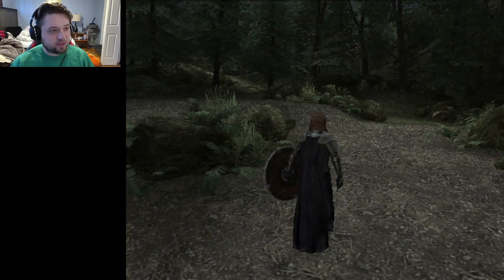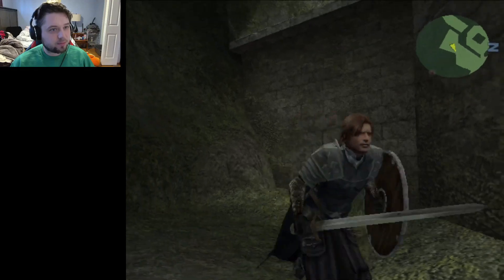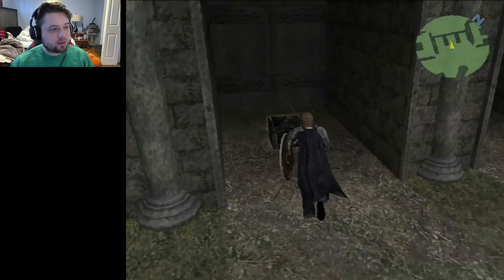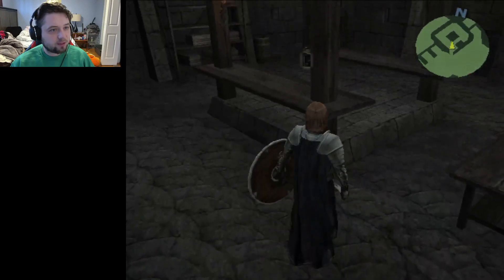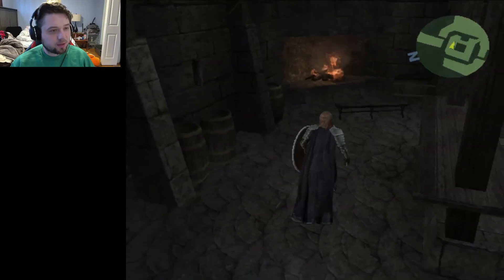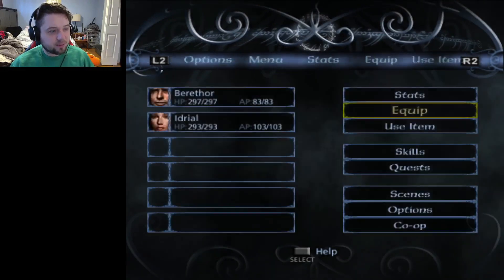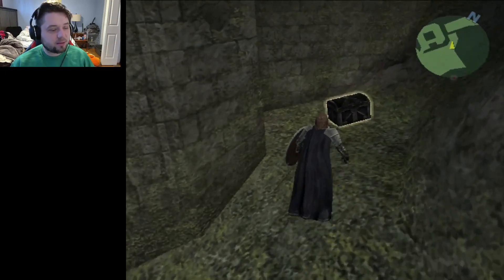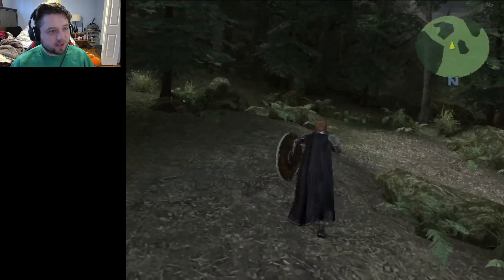Now we know Saruman is evil. Exploring back through the area looking for a treasure chest from the beginning - I don't find it, but there are other treasure chests here with Long Bottom Leaf. We find another room with Idrial's party. We equip Idrial with a tiara she didn't have before - good defense boost. I check around the area because I think collecting all items and opening all chests is part of how you 100% the game.